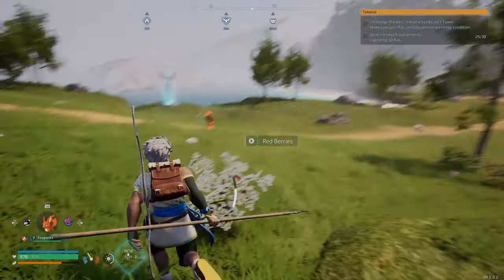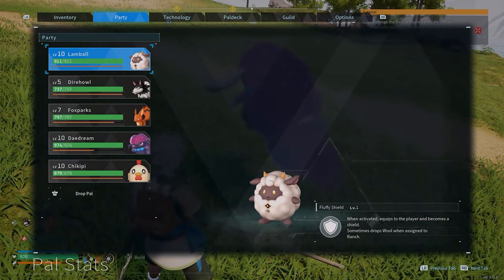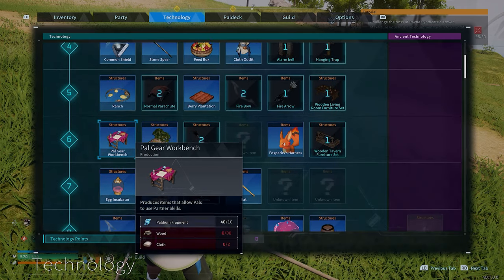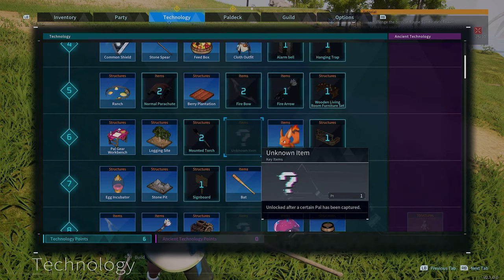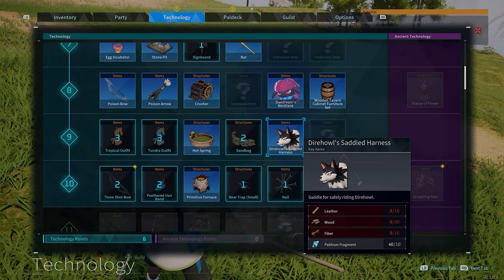Once you find the egg and hopefully get the same hatch — fingers crossed — I hatched a Direhowl. This unlocks a technology on your technology tree: the Direhowl Saddle Harness. If you look at the tree you'll see a lot of unknown items — you have to find the Pal relating to that item to unlock the technology, then spend your points.